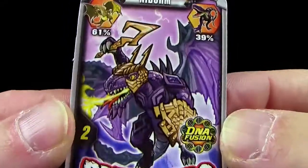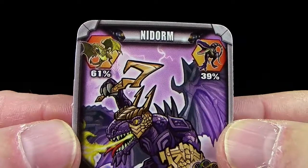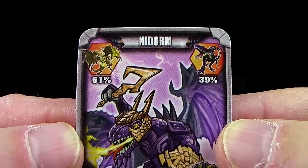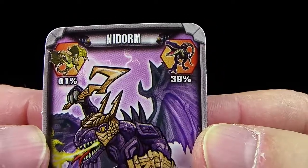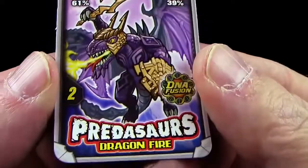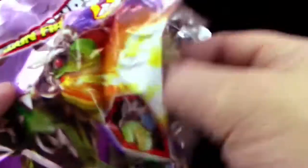Guckt euch den mal an! Interessante Waffe und vor allem auch eine interessante DNA Fusion, denn wir haben hier 61% Donnerdrache und 39% Dinosaurier. Und hier haben wir es mit einem Raptor zu tun. Cool! Spektakulär gezeichnet. Bin gespannt, wie spektakulär die Figur aussieht. Und die haben wir hier natürlich.